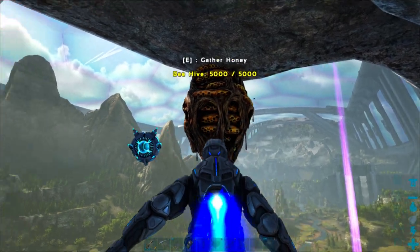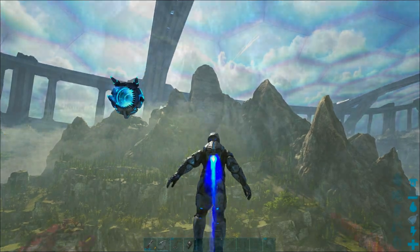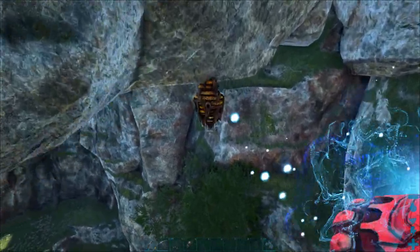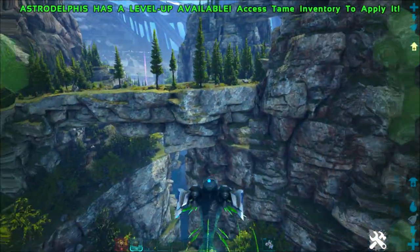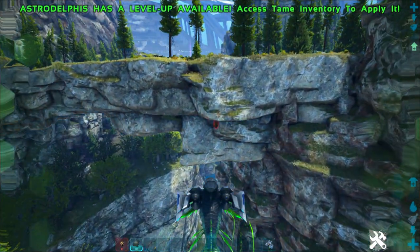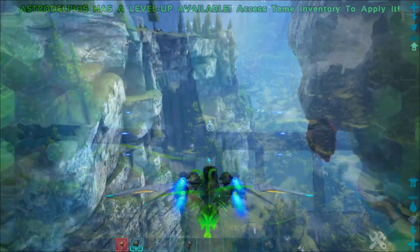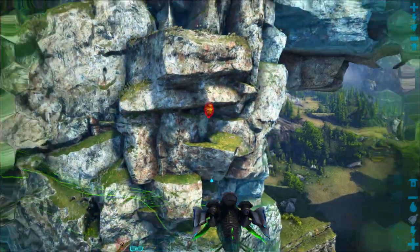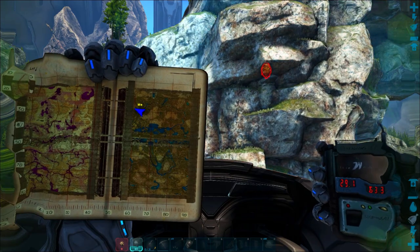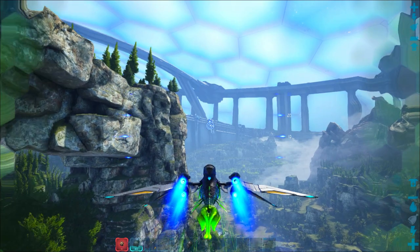Welcome back to the Ark Survival Guide. Today we're going to show you where to get honey on the Genesis 2 map. You used to have to get it from loot drops or missions and it was super rare, but as of the most recent patch, bees have been added to Genesis 2. Now you can loot honey from them, break them open, tame the queen, and have your own unlimited supply of honey right in your base — if you know exactly where to look, because they are really hard to find. In this guide, we'll show you map and GPS coordinates of every beehive spawn location on Genesis 2 and give you some really helpful tips to make it much easier to find them.